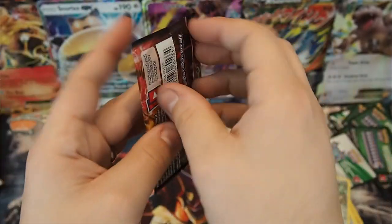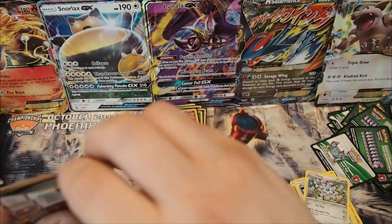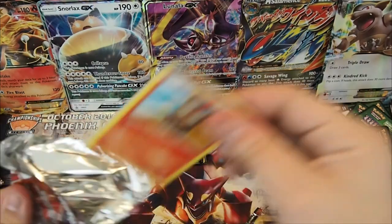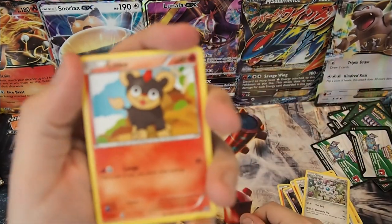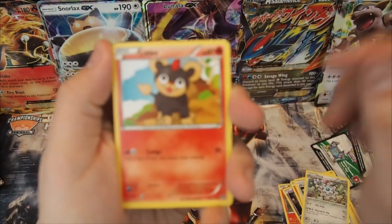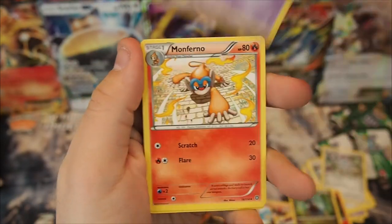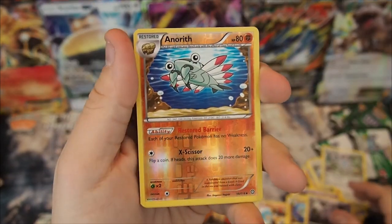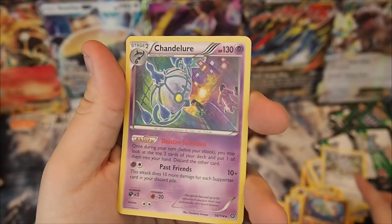Very, very last pack — number 36. Last pack, guys, here we go: Litleo, Meryl, Ponyta, Dino, Litwick, Monferno, Anerith, Nidorino, Reverse Holo Uncommon Anerith, and a Chandelure Holo — two points. Nothing special out of this box.